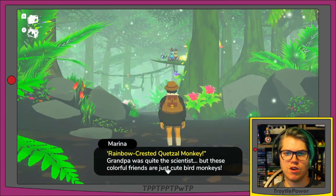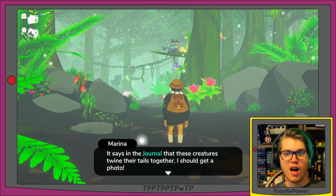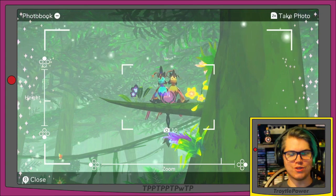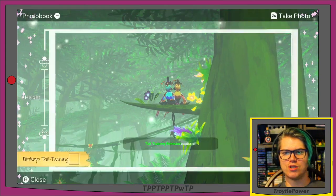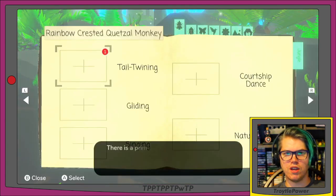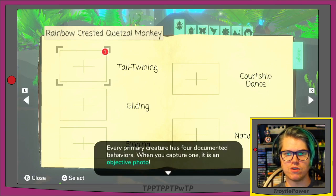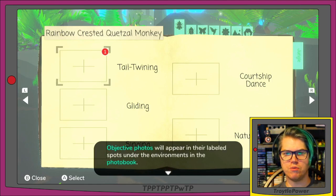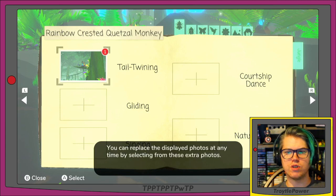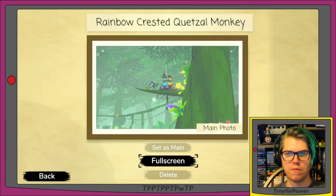'Rainbow-crested quetzal monkey — grandpa was quite the scientist, but these colorful friends are just cute bird monkeys.' The journal says these creatures twine their tails together — I should get a photo. We go up, take a picture, and there are sparkles all over the edge of the screen. It says: 'We caught the binkies tail twining! Wow, that was a cute photo.' Let's open the photo book. The rainbow-crested quetzal monkey page is the primary creature for this environment. Every primary creature has four documented behaviors — when you capture one it becomes an objective photo.